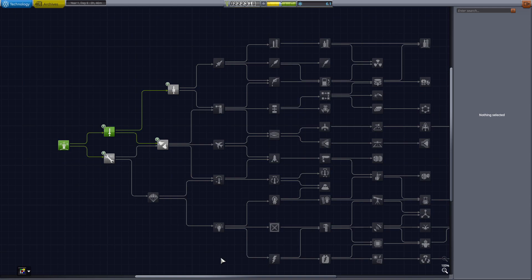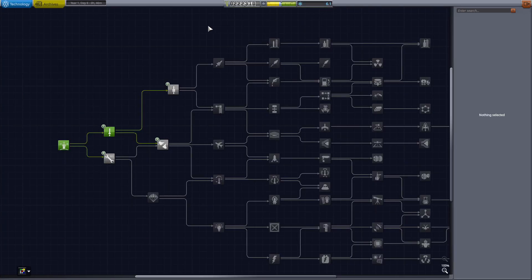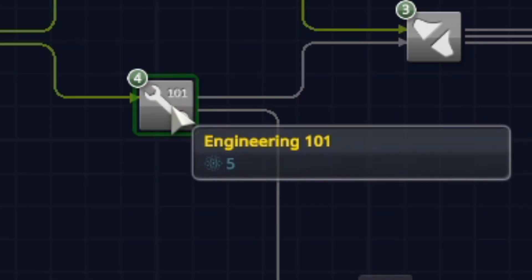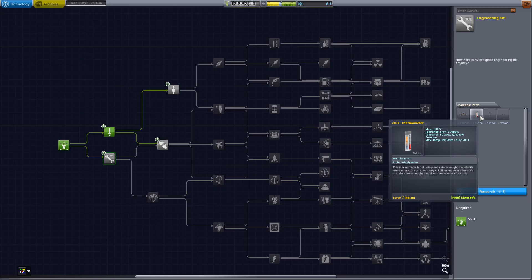There's a tech tree. We have six now, and that's only five. I'm making a judgment call — I'm going to go ahead and get Engineering 101 so that I can unlock the decoupler to save a Kerbal if it gets hairy, and a thermometer in order to get more science.